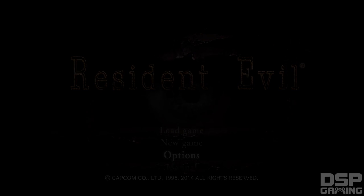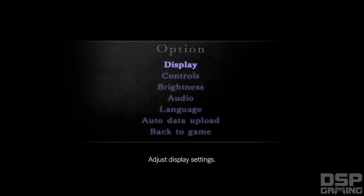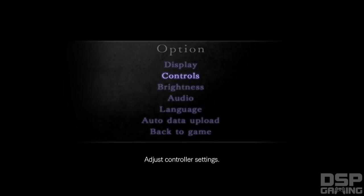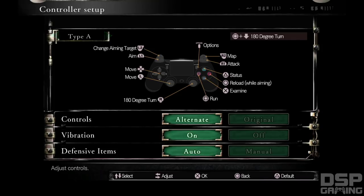Let's go right into the options and make sure that we have all the things enabled that we need. Display — I want the widescreen aspect ratio, that's good. I may want to up the brightness a little bit.